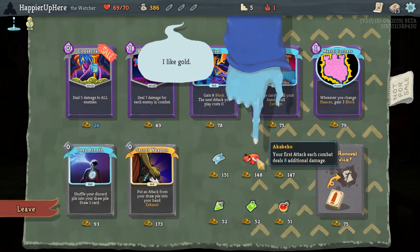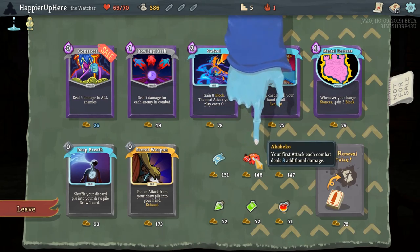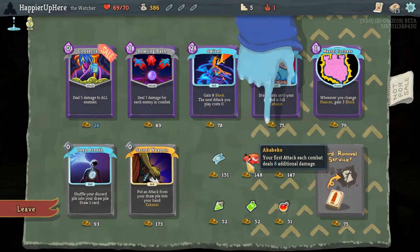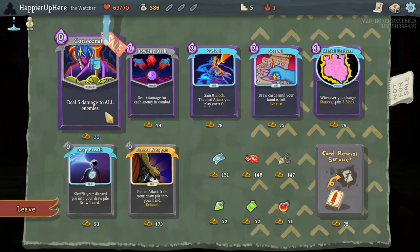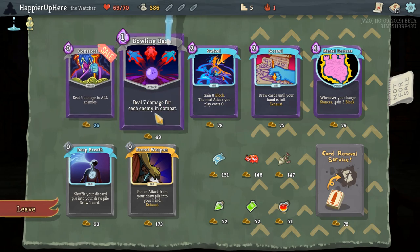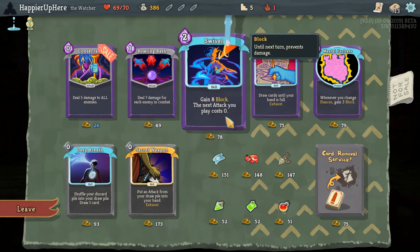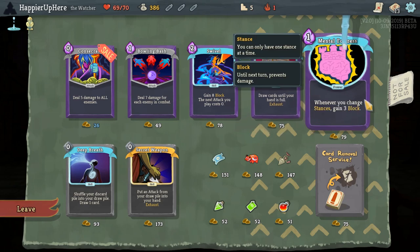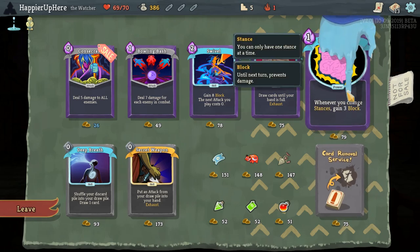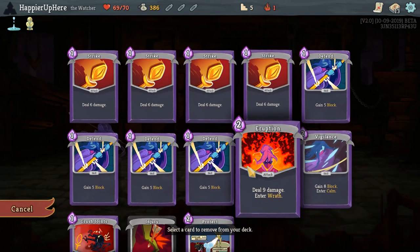Let me read the new relic — Akabiko: your first attack each combat deals 8 additional damage. Of the new cards, we got Concentrate: deal 5 damage to all enemies. Bowling Bash deals 7 damage for each enemy in combat. Swivel: gain 8 block, and the next attack you play costs 0. Scrawl is draw cards until your hand is full. Mental Fortress: whenever you change stances, gain 3 block — not super useful since we don't have enough stance-switching cards yet. Let's first remove the curse.